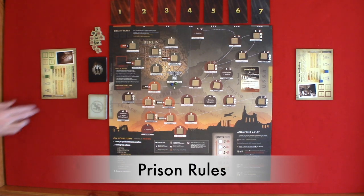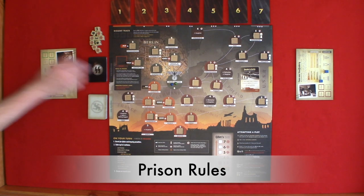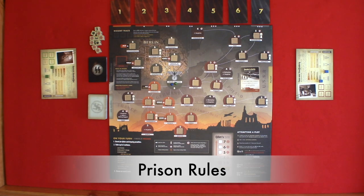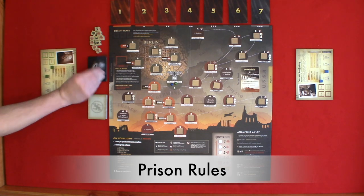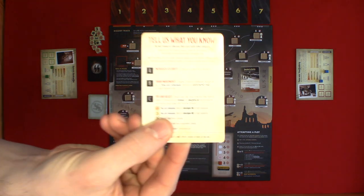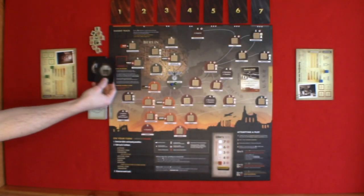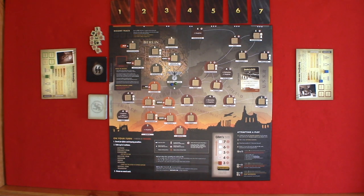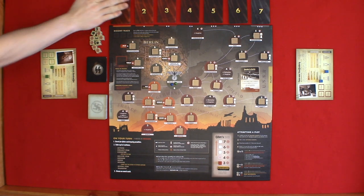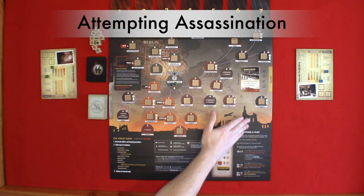Now let's look at being arrested. When you are arrested, you immediately discard all illegal cards and move to the prison. When in prison, your turn is two steps. Step one: draw an interrogation card, secretly choose an option on that card, and then read your choice aloud. Then step two: draw an event card. Turns would continue going around until players are ready to attempt an assassination plot.